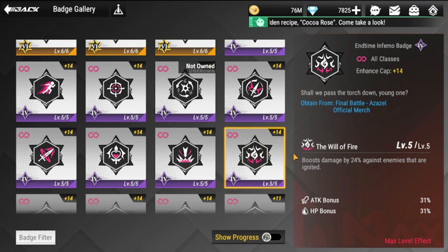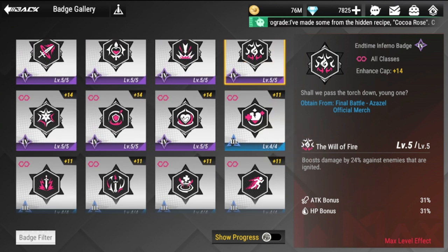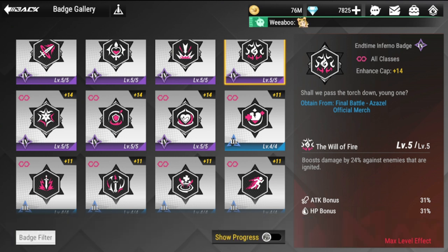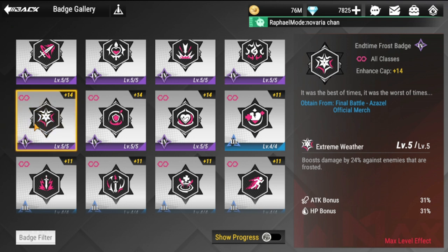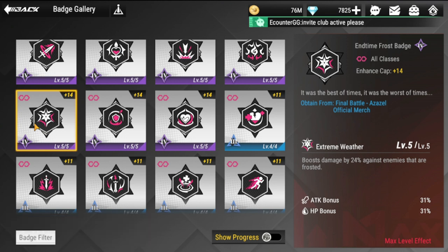Next is the End Time Inferno badge. Obviously some heroes specialize in ignite, so this badge is for them. The following figures will use it: Zulliang, Zhaoyun, Akechi Mitsuhide, Ri, and Irina. This badge is definitely very good for Zulliang because it enhances ignite damage — that's why I put him on my ignite team. The last one is End Time Frost — you'll mainly use this with Usuki, who benefits greatly from it, and also Sani.